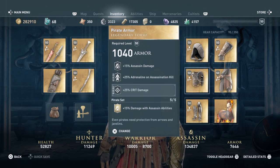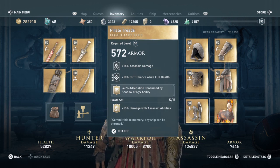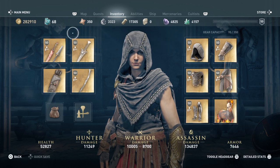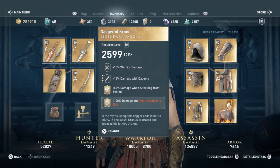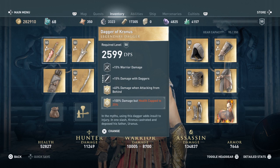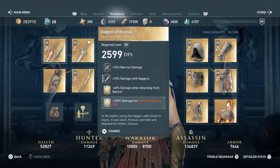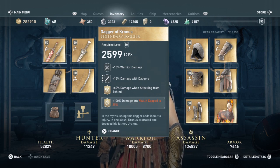For the body I added plus 25% crit damage, and for the legs I put minus 40% adrenaline consumed by the Shadow of Nix ability — we don't want to lose a lot of adrenaline constantly. For weapons, I went with the Dagger of Chronos. It has warrior damage and damage with daggers, but what I was really looking at was the 40% damage when attacking from behind, which is perfect since we're sneaking up on people.